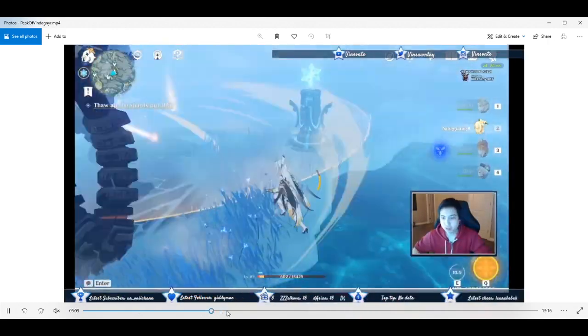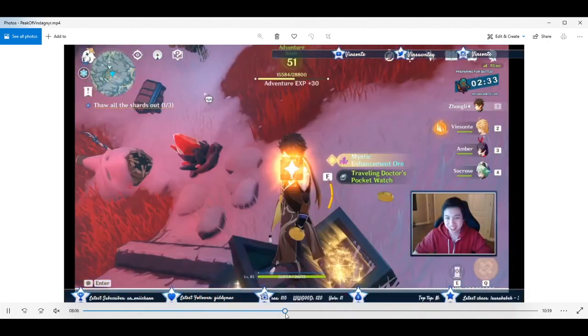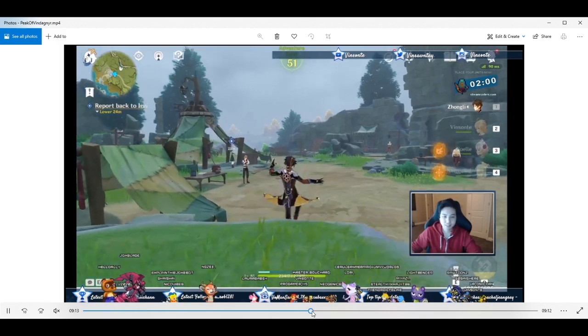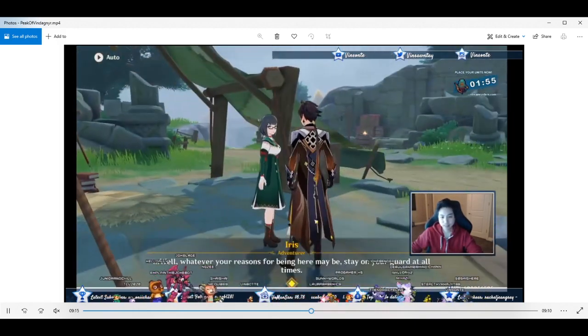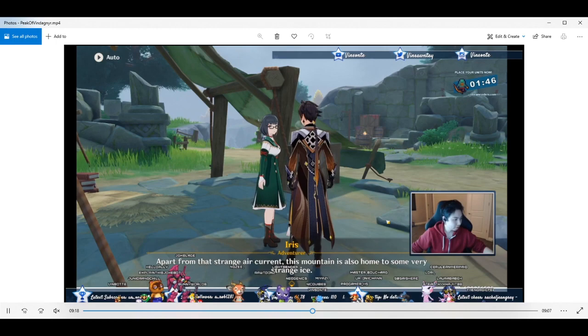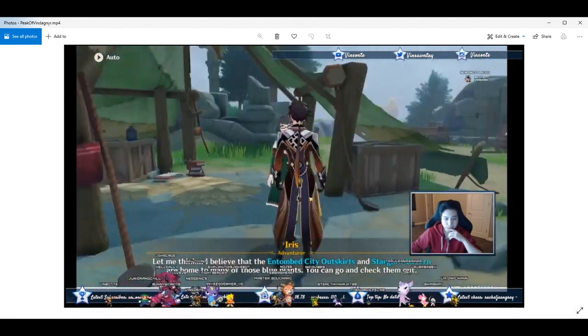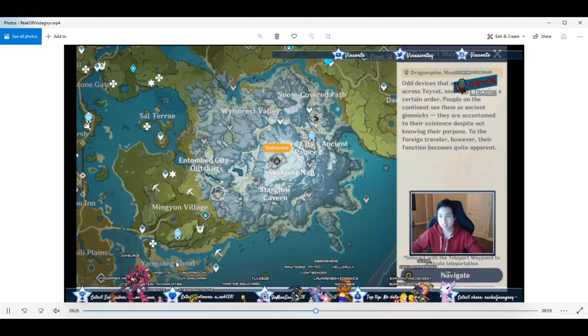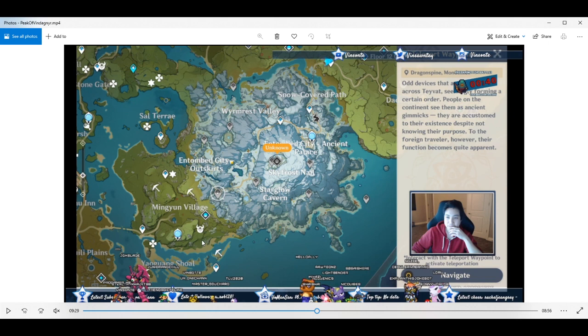After that you're gonna have to go back to Iris. Talk to the quest option and she's gonna tell you that you need to do the Entombed City Outskirts and whatnot. You want the Starglow Cavern — there's one right there and the other one is under the Worm Rest Valley in this area right here. We're gonna teleport to the domain right here in Minion Village and then climb our way up to this waypoint.